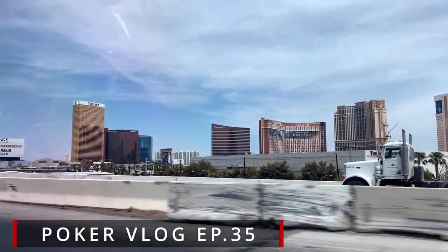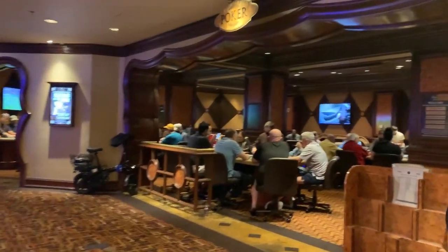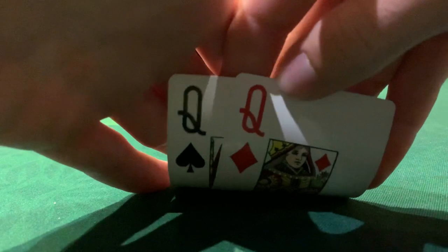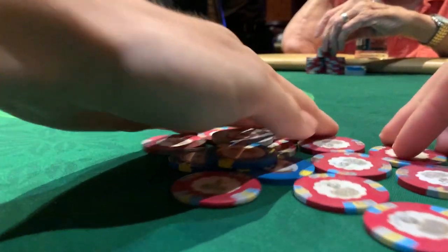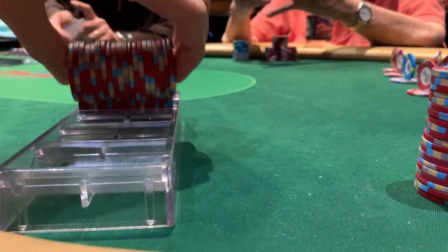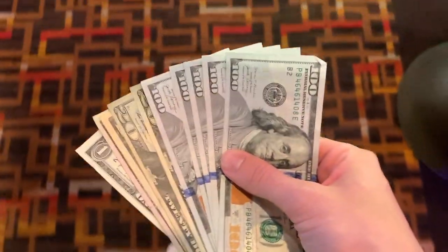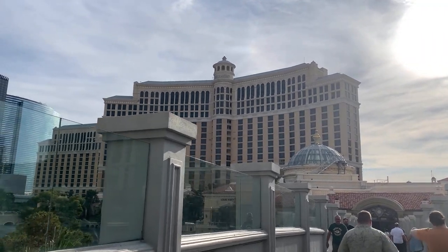It's around noon, and I decide to head over to the Golden Nugget to play in their 1-2 uncapped game. I buy in for $500, win a couple small pots, but unfortunately get told I cannot film. So I decided to leave — racked up and booked a little over a $50 win. Instead, this vlog is going to encompass a 2-5 and 1-3 session from Bellagio.